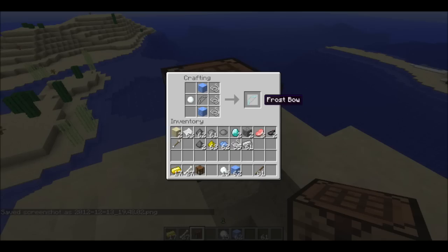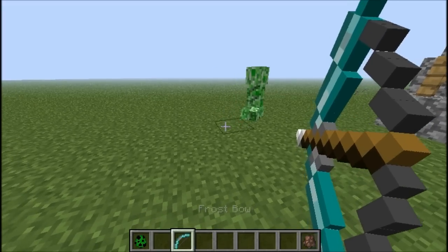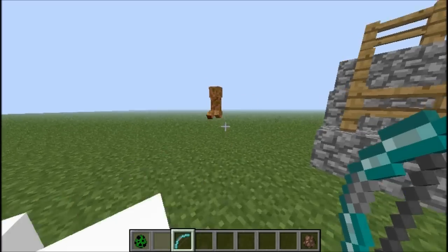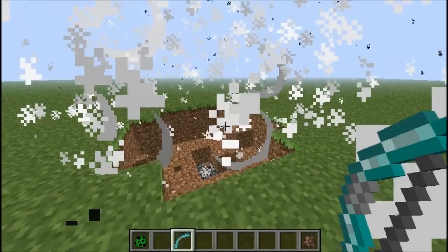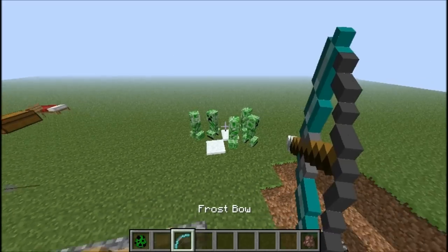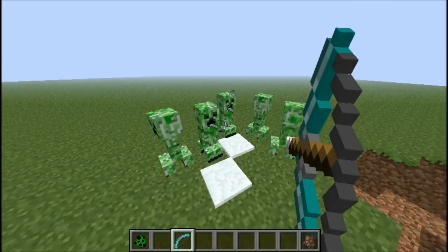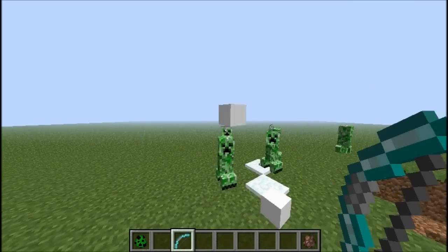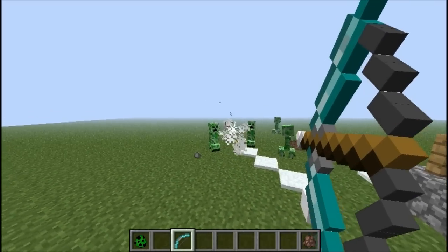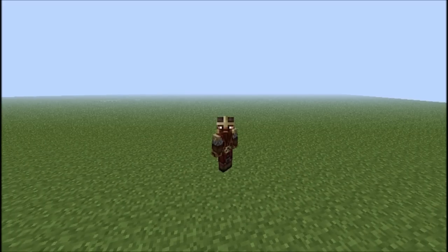The frost bow is alright — it does horrible damage and takes a while to wind up, but it does freeze targets and causes snow on the ground. It shoots out like a block and then the target becomes vulnerable to slowness. If you liked the video, give it a rating and subscribe — I'm trying to build up a medium-sized channel and any help is appreciated. Hope you guys have a wonderful day, thank you for watching, and I'll see you later.